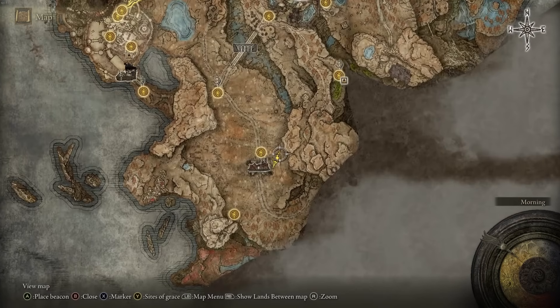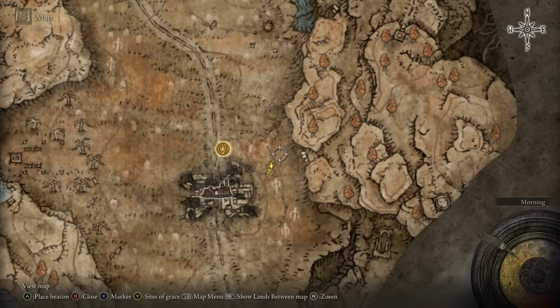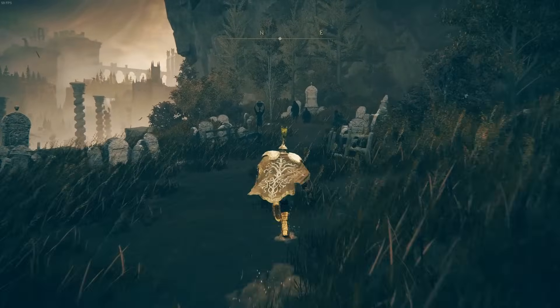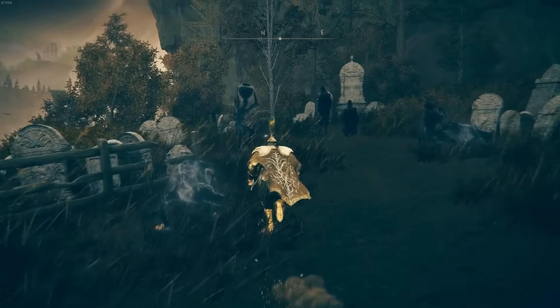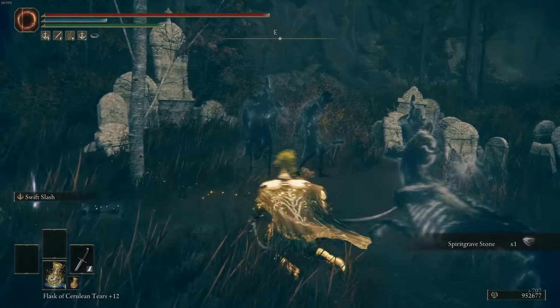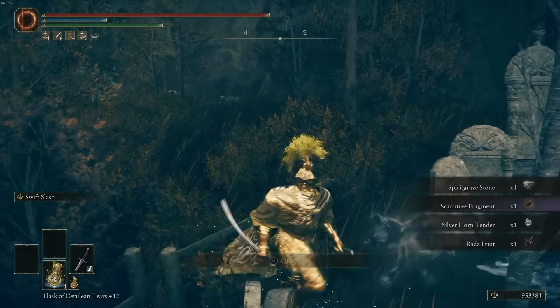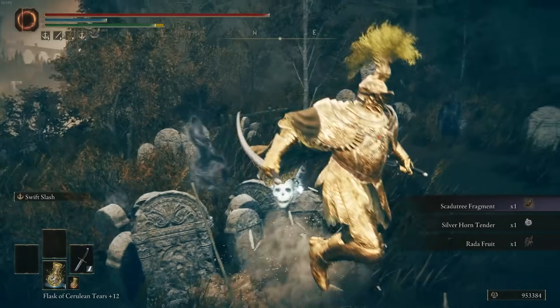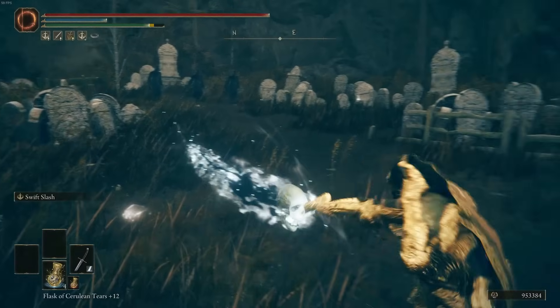The next one is located in the middle of the Graveside Plains at this location. It's an NPC who has a shining pot. In general, any time an NPC has a shining pot, the very first time you kill them they will drop an item you can collect that they won't drop a second time. Make sure every time you see those shiny pots you kill those enemies.